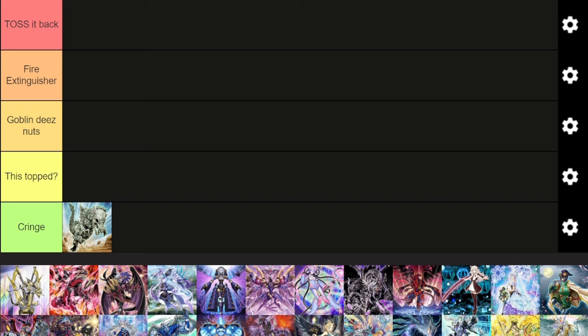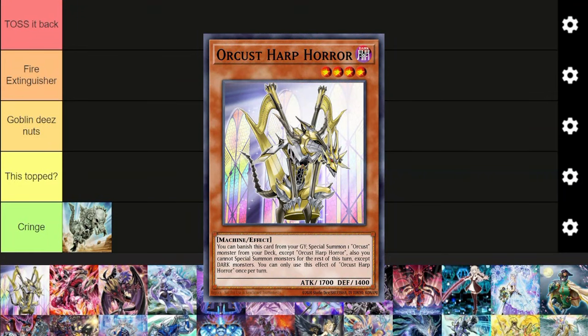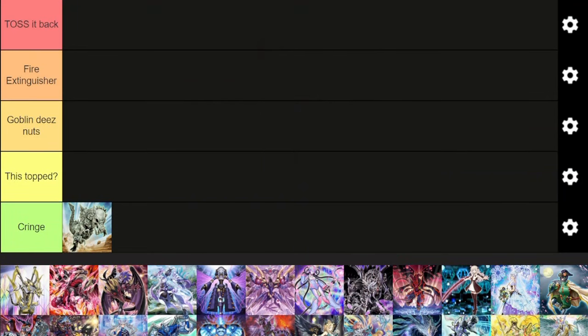Let's begin with a really cool one because it recently came off the ban list — we have Orcust. This can include pure Orcust, Orcust with Horus Engine, any type of Orcust deck. As a rogue deck, I think it's pretty good. I really like it.